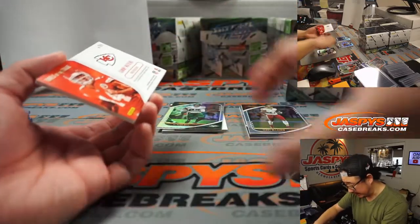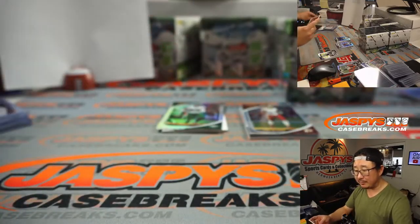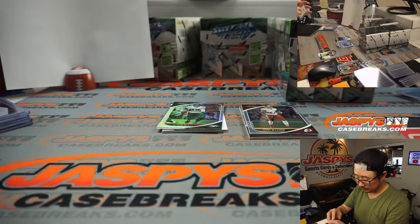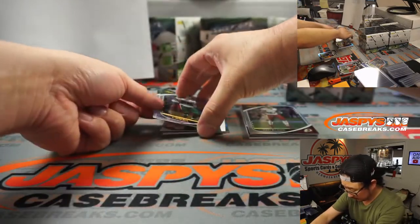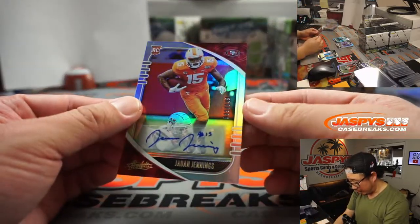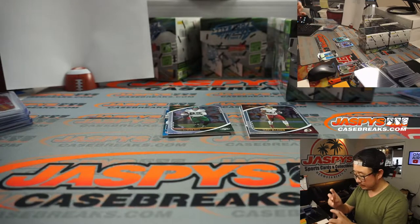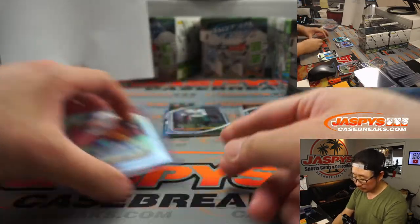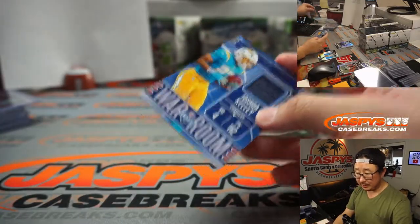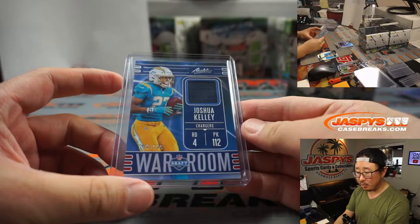One more hit behind Ryan Tannehill — it's going to be Sammy Watkins dual relic, piece of the pigskin, 26 out of 49 for the AFC West, for Gale. Aaron Rodgers. Behind Le'Veon Bell is Jawan Jennings to 149 for the Niners — NFC West, Gale. Josh Kelly war room relic to 199, AFC West, Gale.